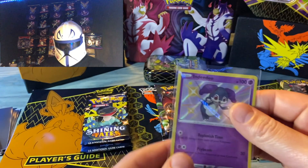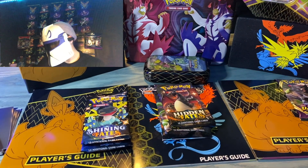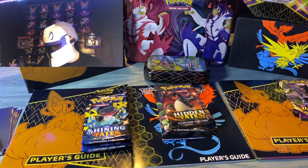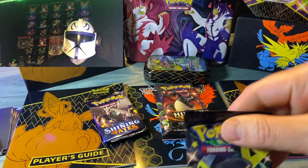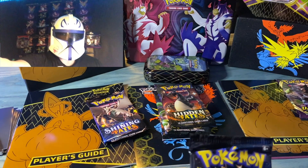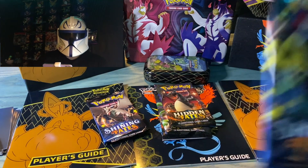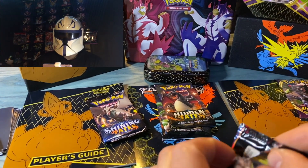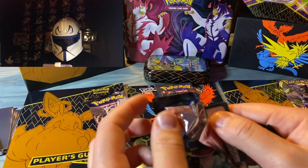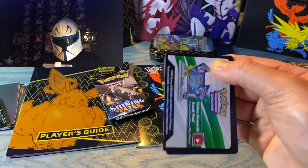Out of all the masks I have, the Storm Trooper mask — that clone mask is one of the oldest ones, so we've got some battle damage on the face shield. It is quite hard to see. But with this pack we've got the Charizard Vision on. There we go — that looks much better. I noticed you guys can see my eyes there. Can't give me away now.